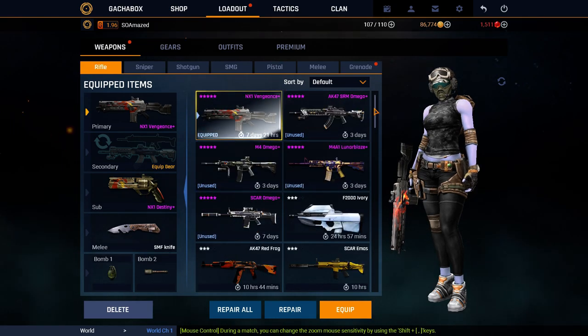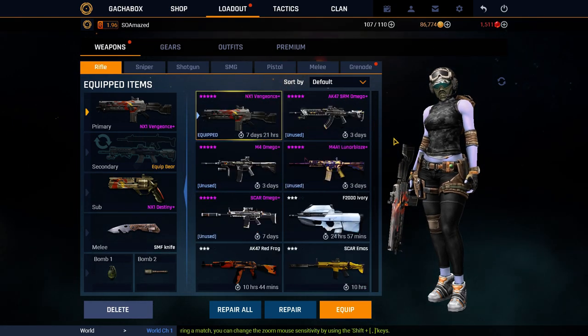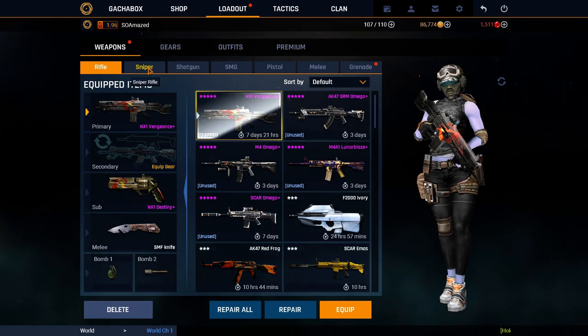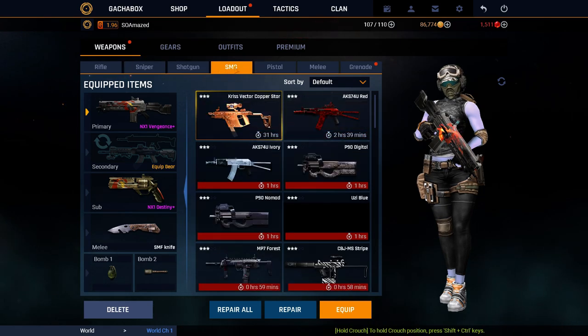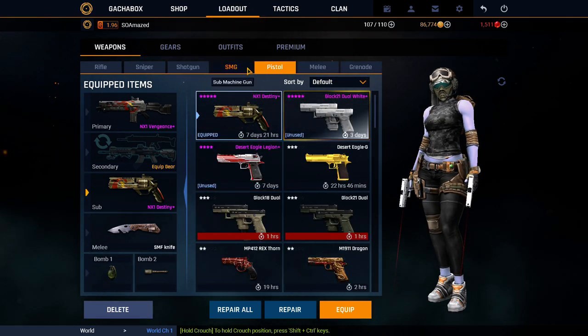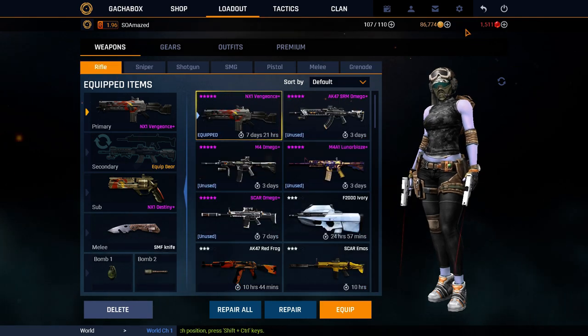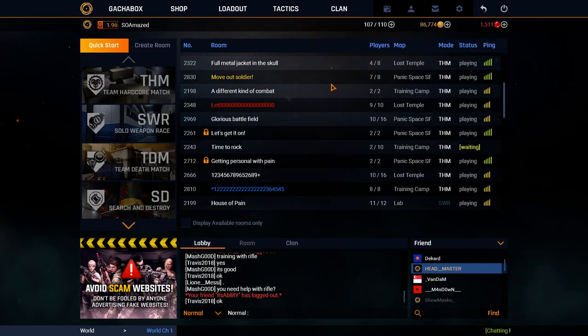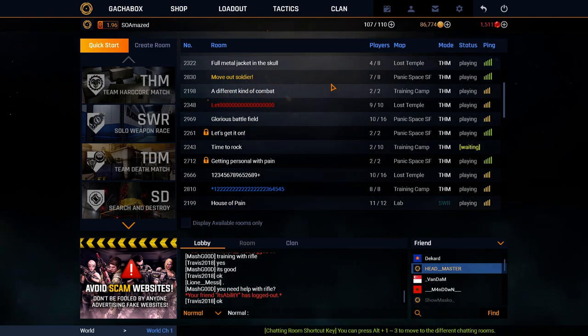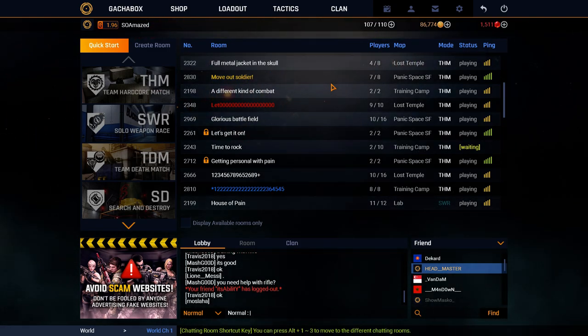By the way, this is my inventory if anyone is curious — it's not that much, I need to buy some other weapons. As you can see, I just bought some gems. Thank you guys for watching, and there will be some gameplay coming. See you guys next time, bye.